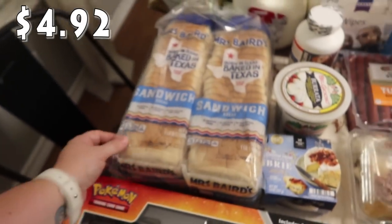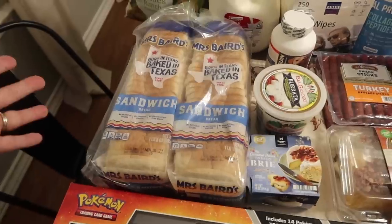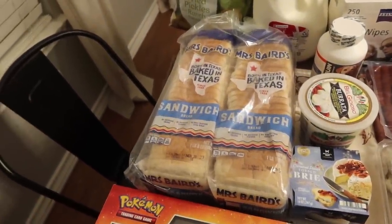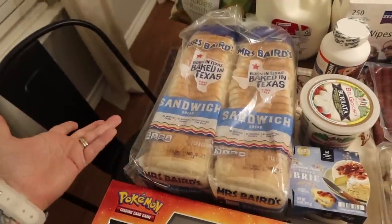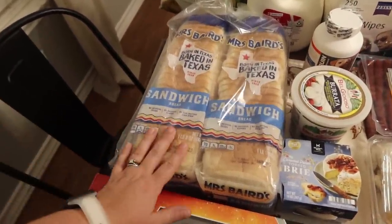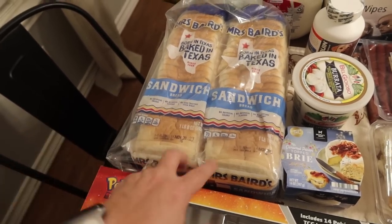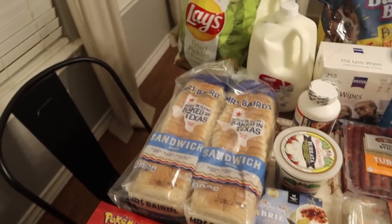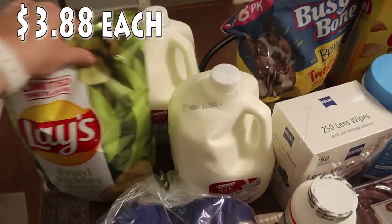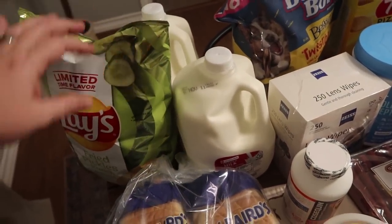I got some bread. I didn't opt for the Sara Lee Artesano bread — with Bryce eating sandwiches almost every single day we're definitely going through bread, so I went for a slightly cheaper, thinner option. The Sara Lee bread is pretty thick, so I went with Mrs. Baird's sandwich bread — you get two loaves. And then I also got two gallons of whole milk, which is typically what we go through in a little over a week.